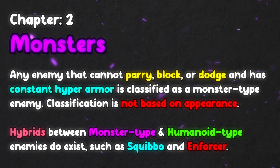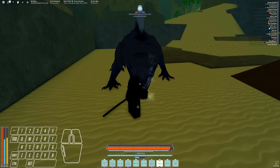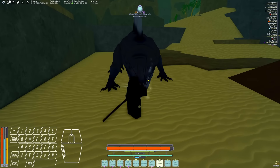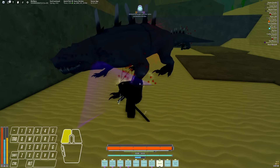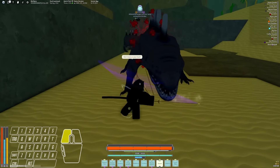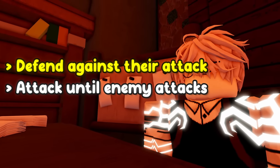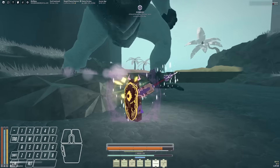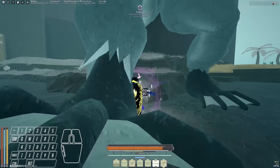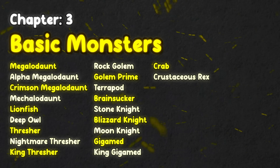Just like with humanoids, you're switching between offense and defense against monsters. Monster-type enemies have a lot of hyper armor on their attacks, so if a monster is attacking, you have to play defensive. If you defend successfully, switch to offense until the enemy attacks again. Cycle like this: block, parry, or dodge the attack, then attack until it's time for the enemy to attack again. Feinting doesn't really do anything against monsters, but you can use feints to cancel your M1 to parry if the monster attacks mid-animation.